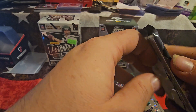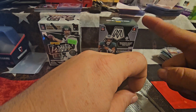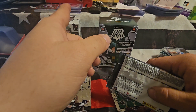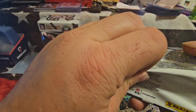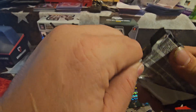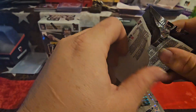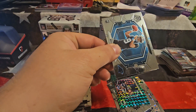Those are my cards I have to go through. I got a stack that I list on eBay, I've got a stack for PSA, a stack I got to list yet on eBay, and a stack I got to get through checking values. A lot of the cards I've been finding in these packs are five to ten dollar cards, so not too bad.